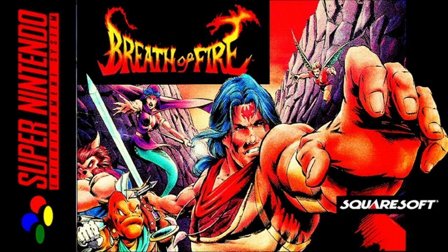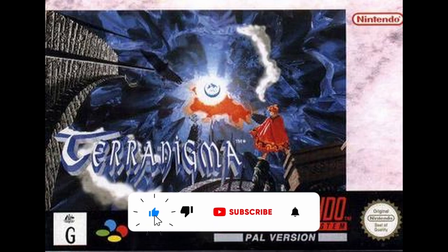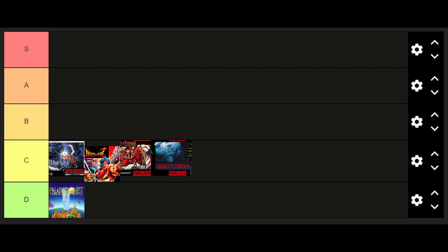Breath of Fire is an underrated gem that offers a compelling adventure. The story follows Ryu, a dragon warrior, as he embarks on a quest to rescue his sister and uncover a dark conspiracy threatening his world. The game boasts memorable characters and an intriguing plot. Terranigma, an action RPG with a captivating story, takes the top spot in C tier. The game follows Ark, a young man tasked with resurrecting the world and restoring life to its barren lands. It's a hidden treasure with a rich narrative waiting to be discovered.